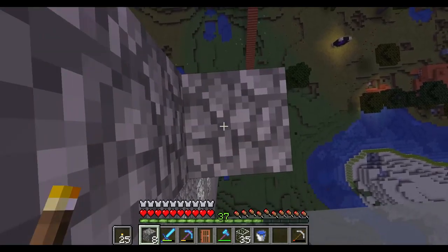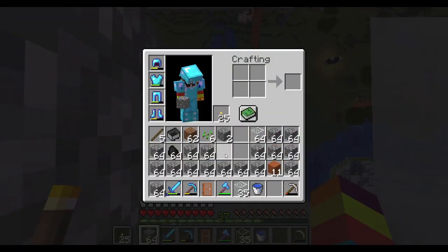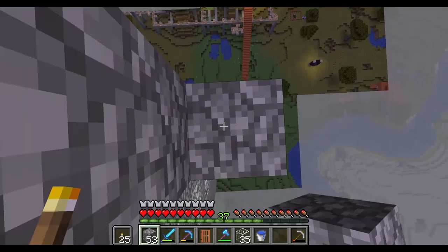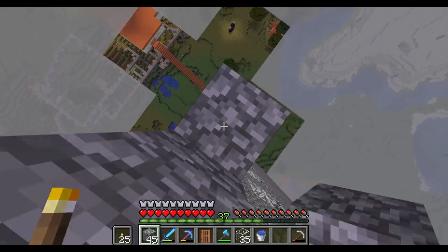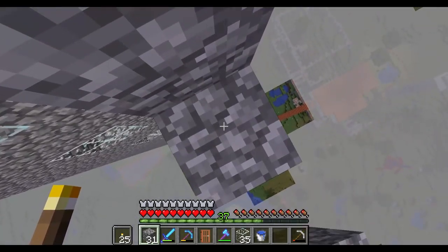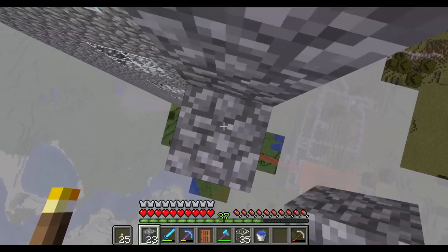After I build this skyscraper we're gonna do one for each of the special stone types — so diorite, andesite, granite — three different skyscrapers for those. And yeah it'll look like a city. It'll just look kind of cool and maybe I'll be able to post it on Reddit and get some gold.